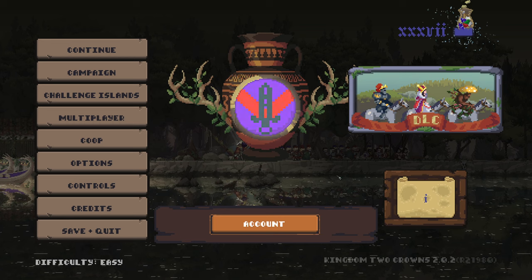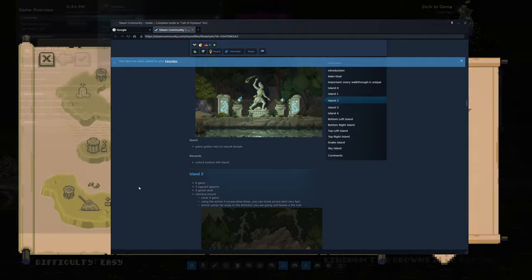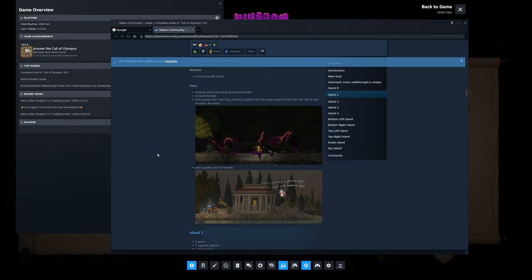Alright, hello and welcome back. We are back in the Call of Olympus DLC in Kingdom Two Crowns. We just finished the previous video and we're jumping back into it. We headed onto this bottom left corner island. We went to the main spawn island, then did this one, this one, this one, and now we're headed into this one that we've just unlocked. Let's continue on — I think there's a quest on this one, let me check the guide real fast. This should be island two.